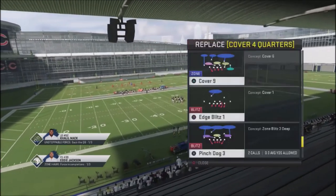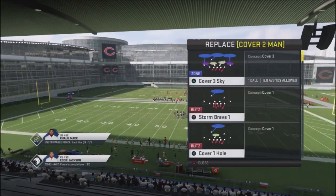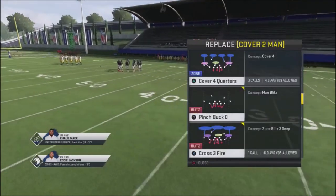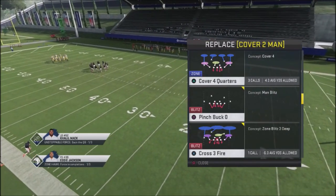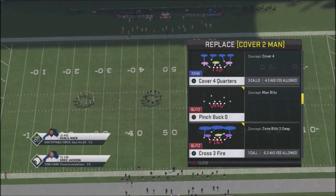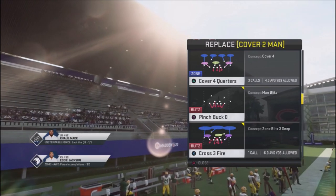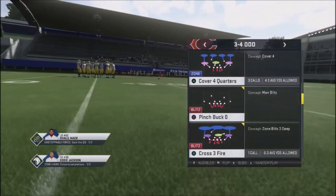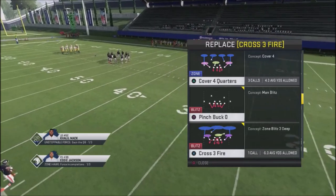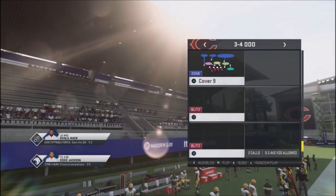Another play I want to switch out in the base audibles is Cover Two Man — I don't want Cover Two Man, it's just not a good defense. So I'm going to switch it out with Cover Four Quarters. It is another Cover Four, but the difference is Cover Four Quarters plays more like man coverage and it's going to mess up your opponent's reads. When they get used to defenders falling back predictably, you can jump into Cover Four Quarters and catch them off guard. We can also use a Cover Three coverage, and instead of a standard Cover Three or Cover Three Underneath, you can use a Crossfire — that gives a defender over the middle a three-hook seam from a defensive back.